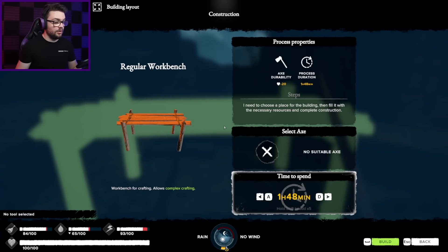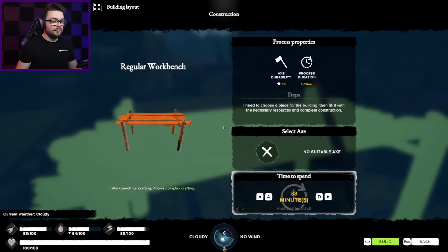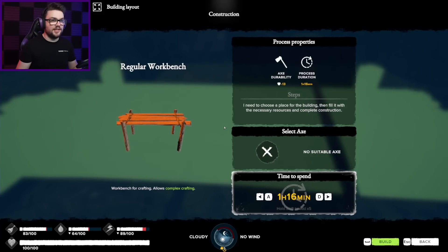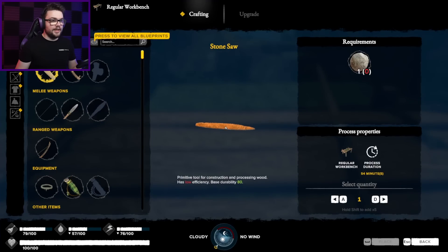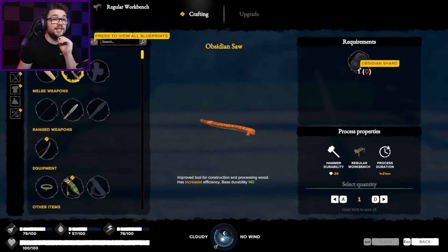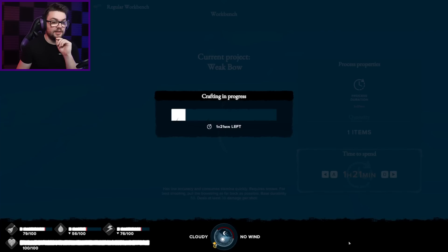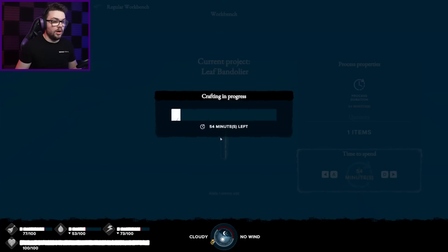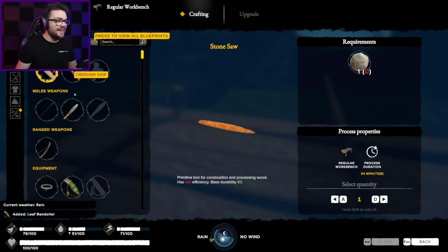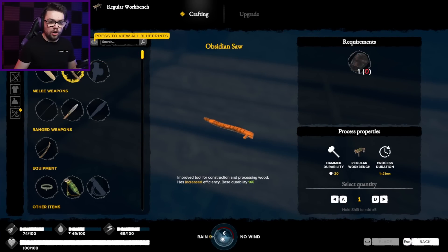Two hours to build — that's alright. No tool selected — it did say axe. You're mostly broken but okay. Built you up — regular workbench! The rain has stopped — I can see clearly now, the workbench is here. My axe broke right at the end. Finally, my regular workbench is up and ready to go. I can make a stone saw — pretty useful for constructing and processing wood, has low efficiency, or an obsidian saw. I do actually have a couple bits of obsidian I've found around the place. I can finally make a freaking bow — no brainer, absolutely, please make one of those for me. It takes an hour and 20 minutes — the day goes quickly spending all your time making important stuff.